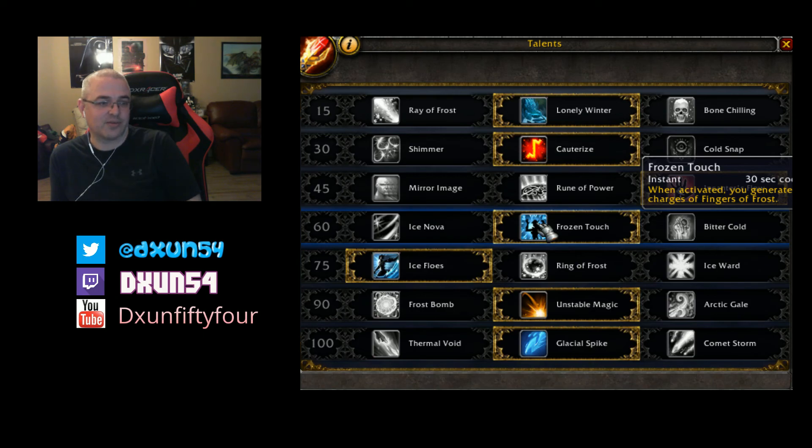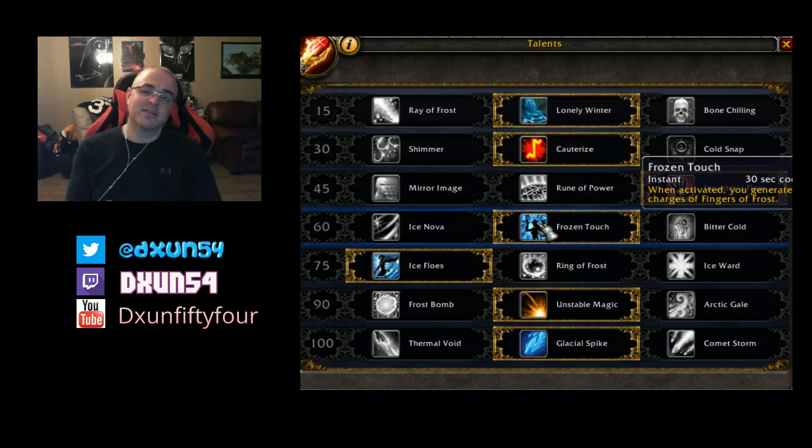I can see Mages trying to explore Glacial Spike in depth based on the damage it does. Again guys, this is the first go at it and there are going to be plenty of changes - it's just too overpowered to stay this way. Thanks for watching, and if you liked it make sure you give me a thumbs up. See you guys later.